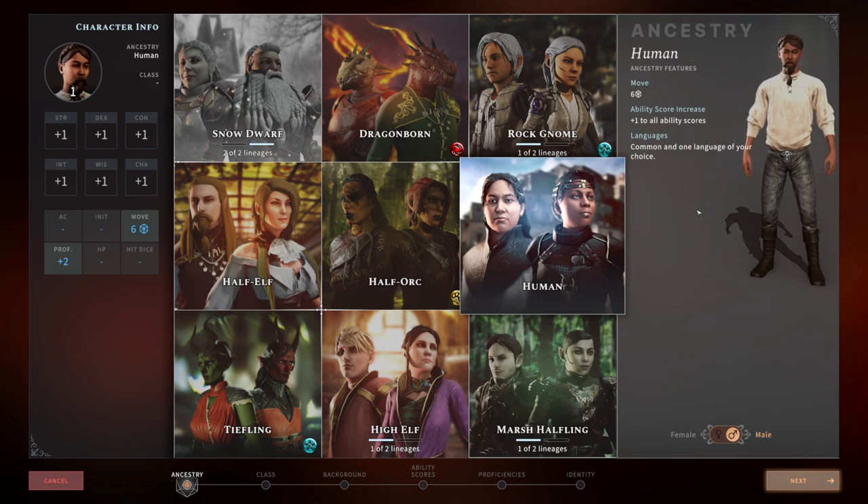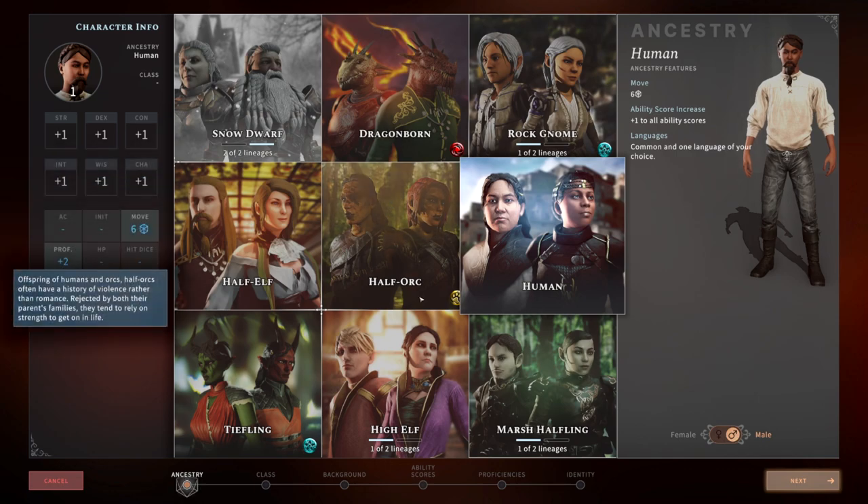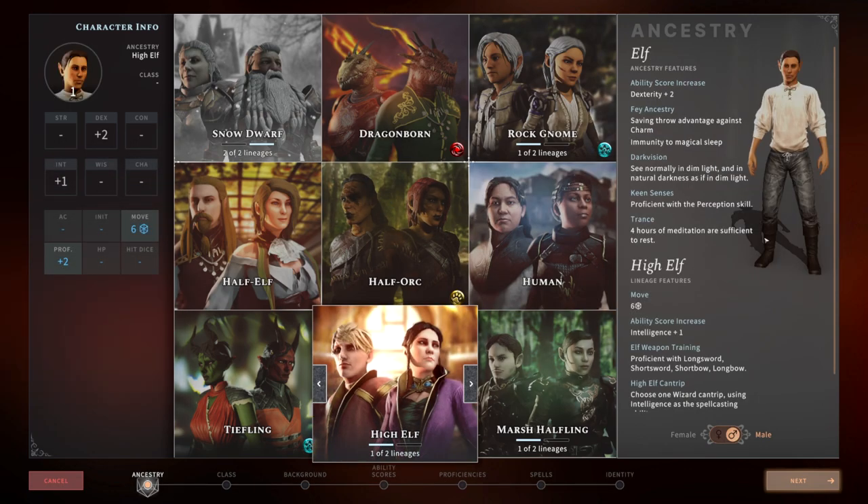Lighting is very important in Solasta. If you don't have dark vision, you really need to make sure you're lighting torches and providing different light sources, or it will put you at a serious disadvantage. Moving over to the Elf, right out of the gate your Elf gets plus two to dexterity. They have Fey Ancestry, dark vision, and keen senses — meaning they're proficient with Perception, which is a great skill. They also only have to meditate for four hours to rest instead of taking a full eight-hour long rest.